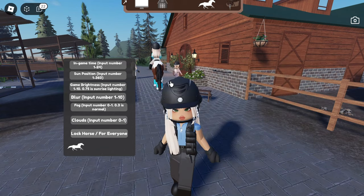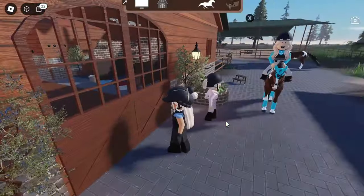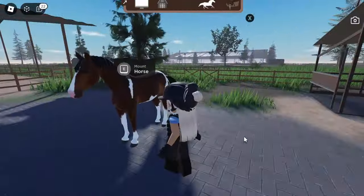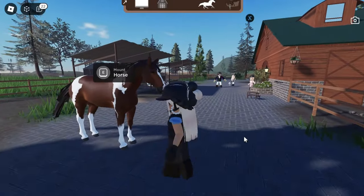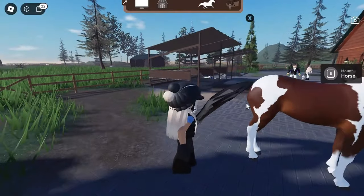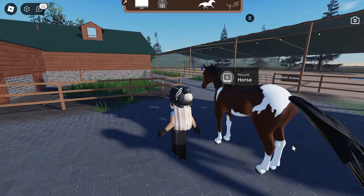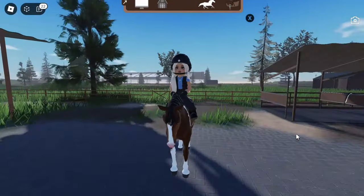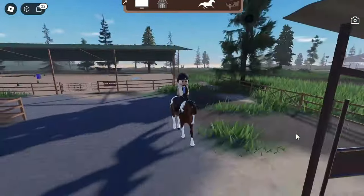So here is my horse. I'm gonna go ahead and spawn it in, but I don't think I actually claimed the stall. Oh wait, it spawned right there — I missed it completely! Hello, oh my gosh, you are so cute! I don't know why their tail is in that position, but it might change once we actually mount up.